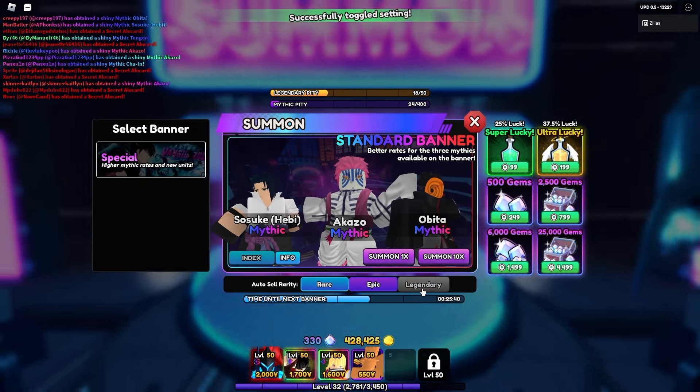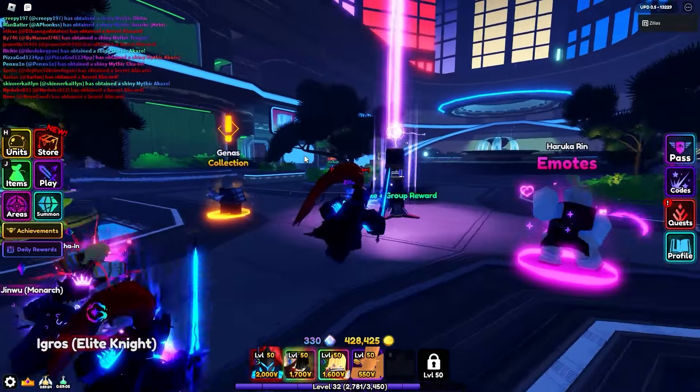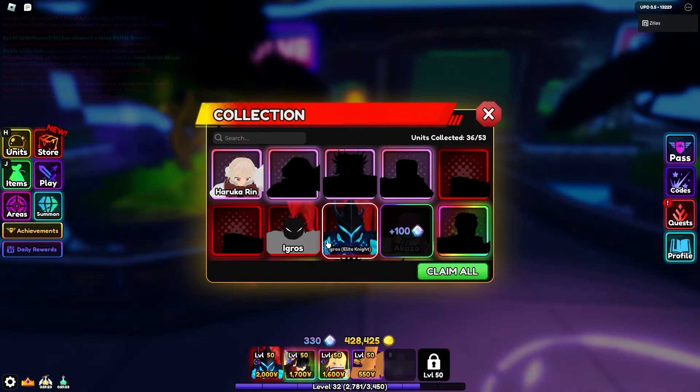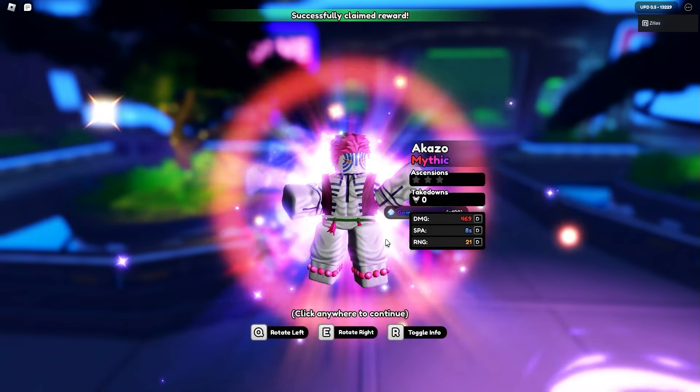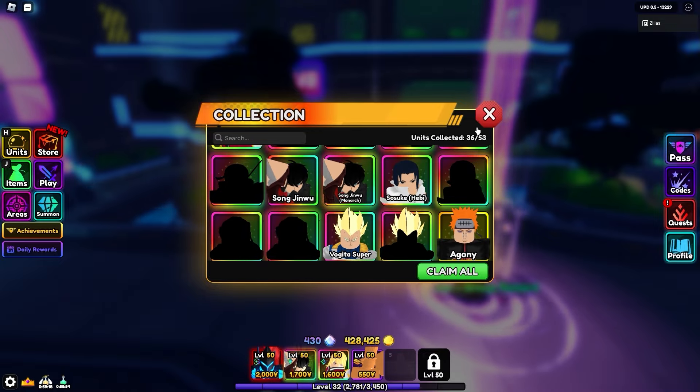Looking good — did we get the new legendary? I don't think we did. We didn't get the new legendary, which was the new farm unit, but that's fine. Let's go to the collection. We got Akaza of course, and a few legendaries as well.